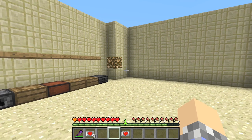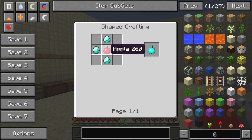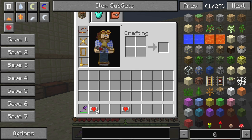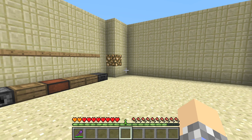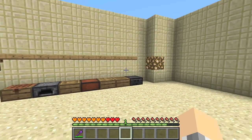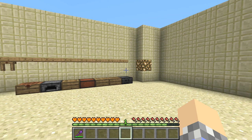The heart canisters are really cool. The recipe requires a heart — which can drop from monsters — plus a jeweled apple (diamonds and an apple), a necrotic bone, and an empty canister made of aluminum. You can stack up to 10 of them on your character. They create a second layer of health over your current health. If you get attacked, it drains that second layer first before touching your base health, and both layers regenerate. Basically you have double the health.